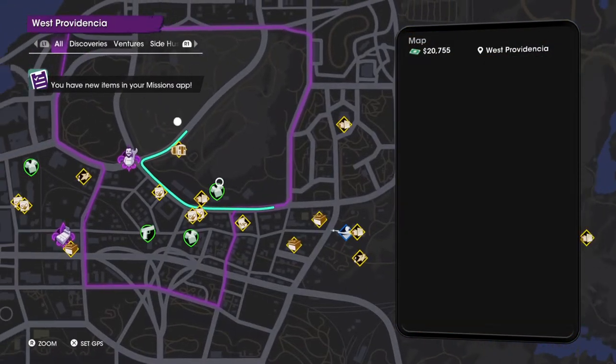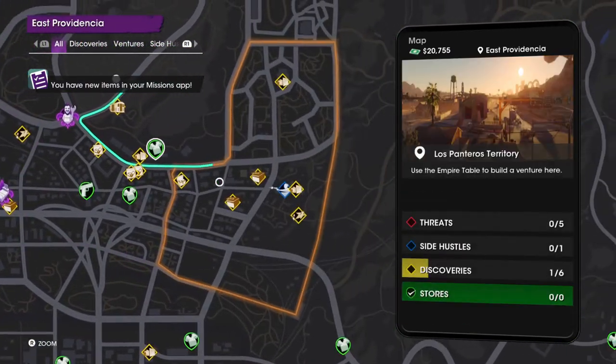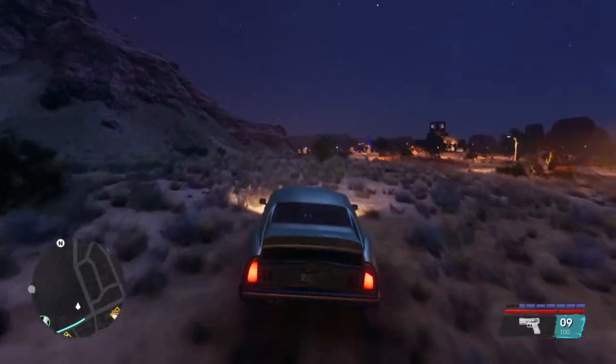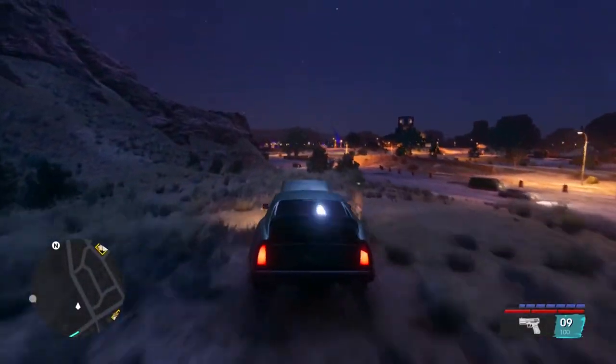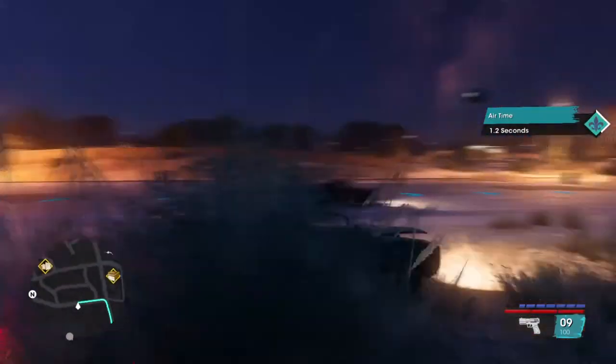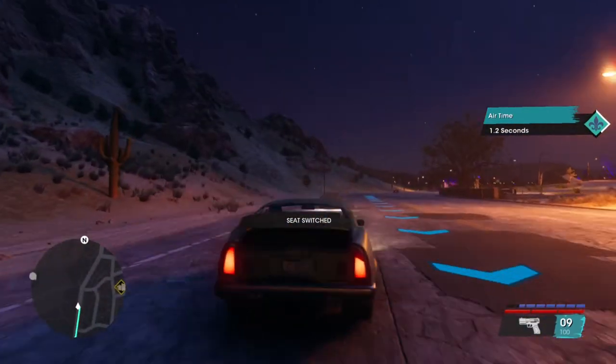Now that's out of the way, you want to head over to this area. Your apartment is here — you can come across and into this area. There are a lot of ramps over here. All you need to do is find a fast light car. There are a lot around right now.